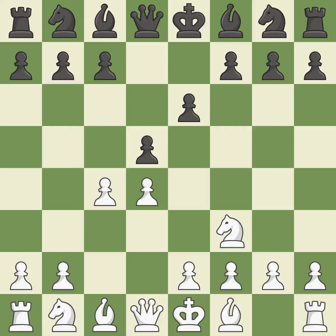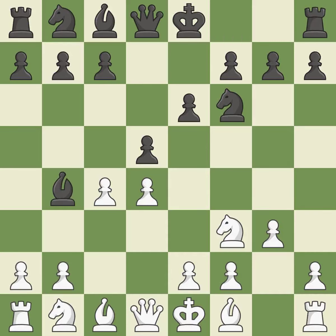Nf3 supports the d4 pawn and puts pressure on the e5 square. Nf6 develops the knight, supports the d5 pawn, and controls the e4 square. The bishop is prepared to move into a functional square — moving out of its beginning square and into the action. This prevents a rival bishop's check.